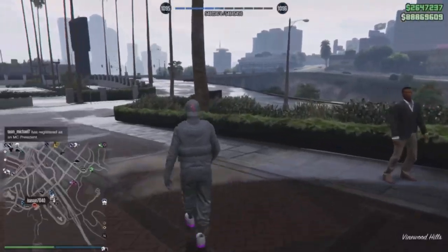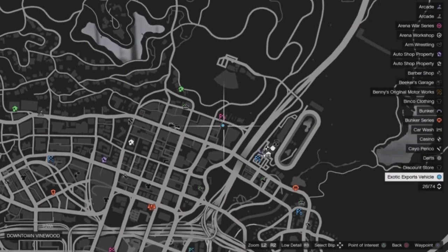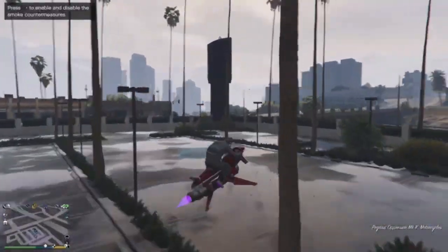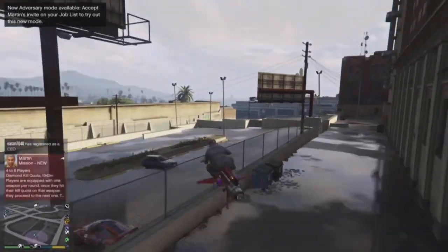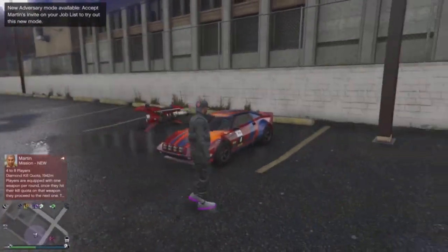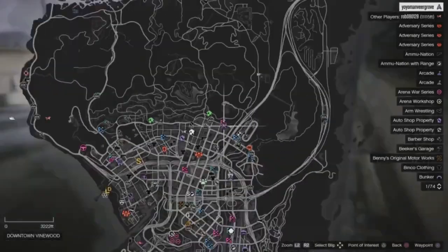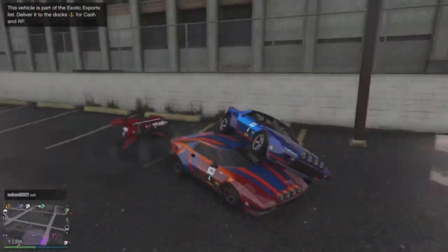Number one is the Exotic Exports blue dot, which spawns randomly in any kind of lobby. Once you're near this area you'll see the blue dot. An easy way to spawn all these blue dots after fulfilling the requirements is to use an Oppressor Mk2, a chopper, a Hydra, or a helicopter and move all around the map. This makes it really easy and applies as a tip for all seven activities.